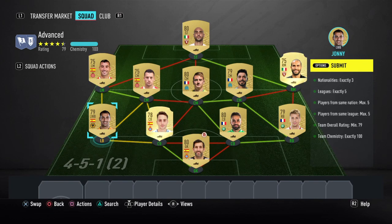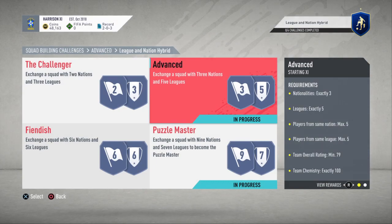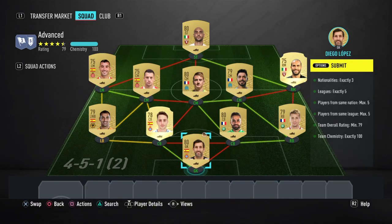Hey guys, it's Blind Pullen, also known as Harrison Pullen, and today we are back with another FIFA SBC. We have quite a lot queued up, but this one is the in-league hybrid nations SBC — the advanced one. It costs around about 5-7k. I'll leave the exact cost in the description, but it is relatively cheap.